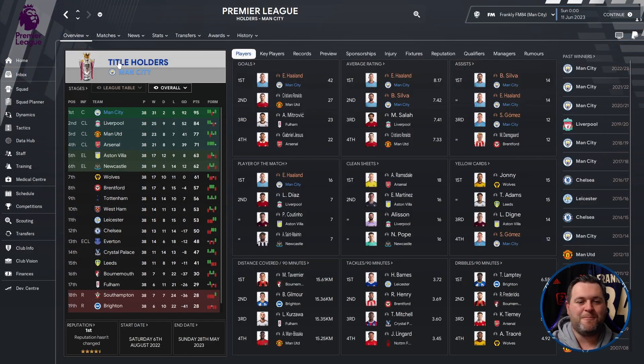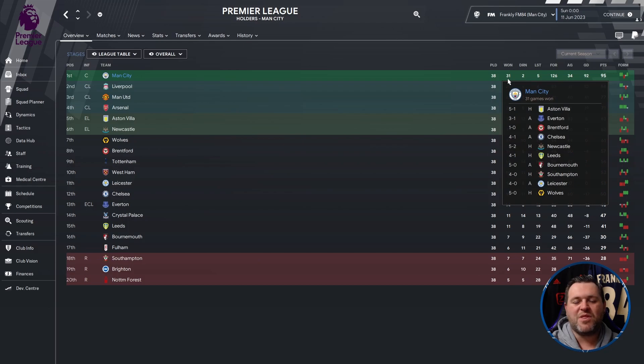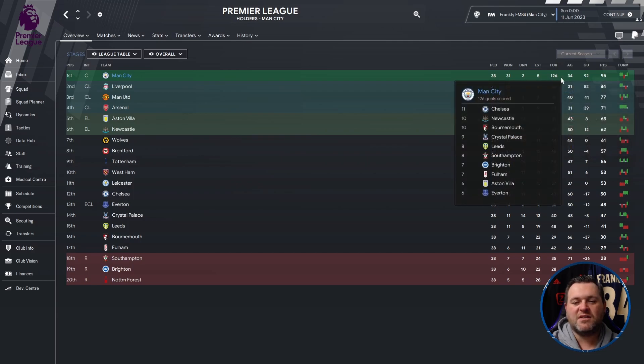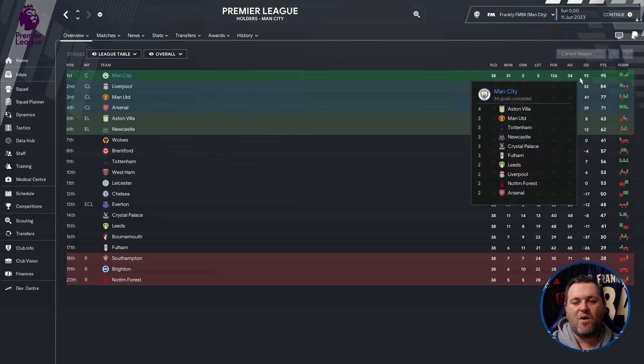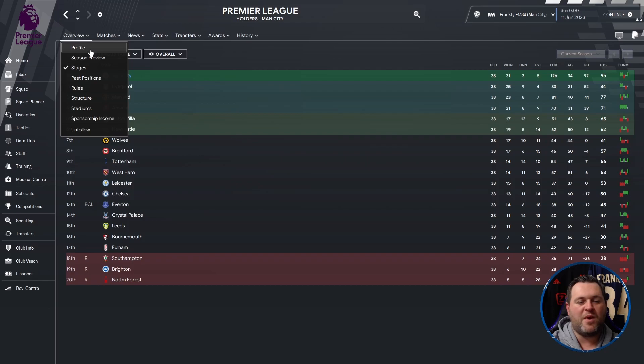Breaking down the Premier League — going to the stages tab — Manchester City played 38 games, won 31, drew 2, lost 5, scored 126 goals, conceded 34, had a goal difference of 92, and finished on 95 points. They finished 11 points ahead of Liverpool, and further clear of Manchester United and Arsenal. Aston Villa deserve a shout out for getting in 5th with 63 points.